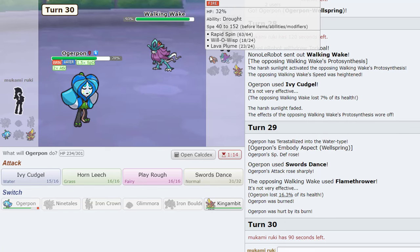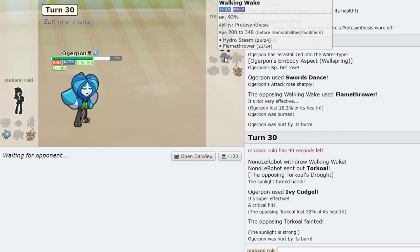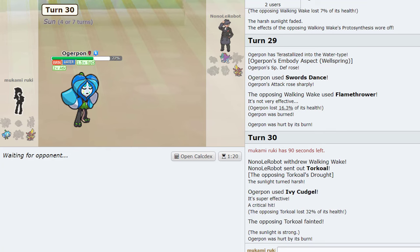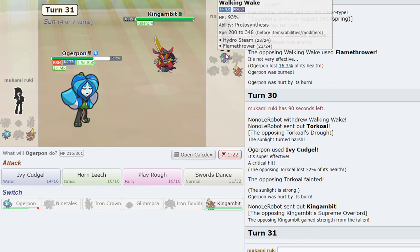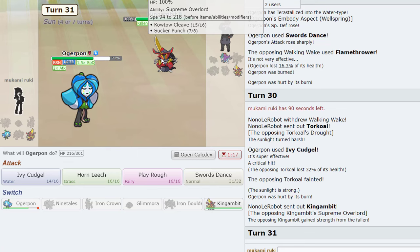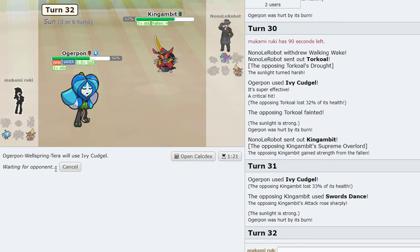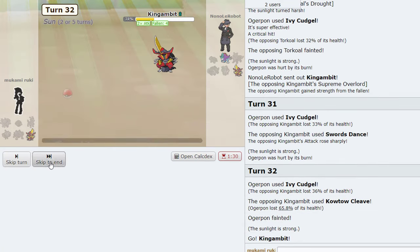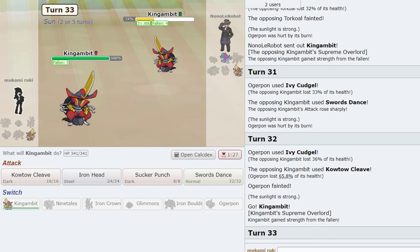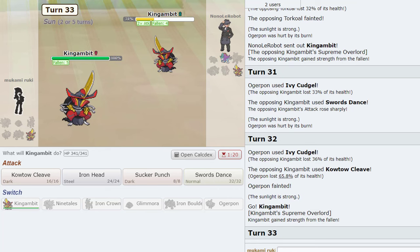I'm actually so upset right now. That's really stupid. Okay I know he's doing that — oh my god. How did this happen? Oh I'm so tired of this. No crit! Oh my god. This is so dumb. I just can't believe it. He's in range — let's see. Walking Wake at 73 HP.